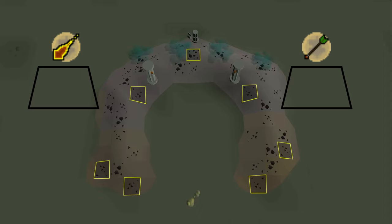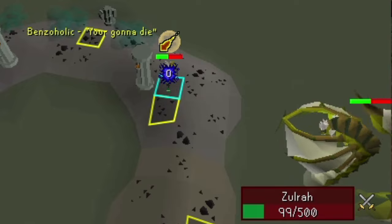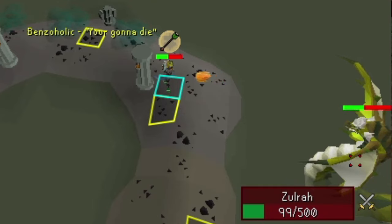The last mechanic to talk about is the Jad phase. It sounds scarier than it actually is — it's actually quite straightforward. All you need to do is pray the relevant attack style he uses. If you're on the left side of the island and he attacks with mage, pray mage; he'll then follow with range, then mage, then range and so on. He will always attack with mage first on the left side of the island. On the right side he attacks with range first, so pray range, then he'll follow with mage and so on. Watch for when he bows his head — that's the animation that signals he's about to attack, so make sure you change prayer just before that.